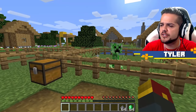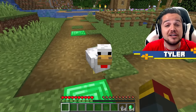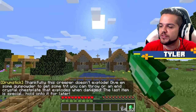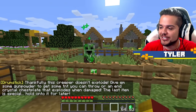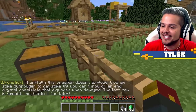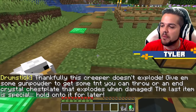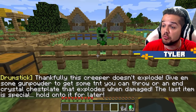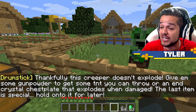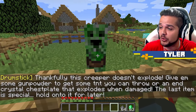Our first villager convert today is the creeper, and we've got our friend Drumstick to tell us more. This creeper won't explode once we've tamed him with an emerald — he's got a little villager belt on. Give him some gunpowder to get some throwable TNT, or an end crystal chestplate that explodes when damaged. The last item is special, hold on to it for later.